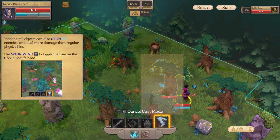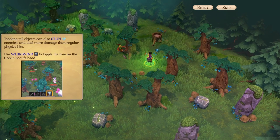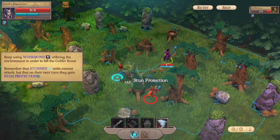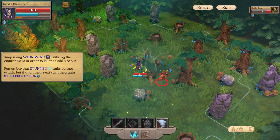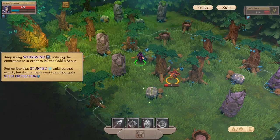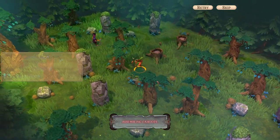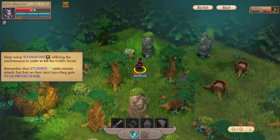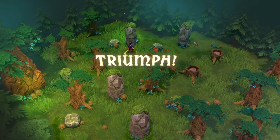Do I have to stand here? Cancel. Stand here — now can you push? Okay game. Oh, he didn't even die. Should I do it again? I genuinely have to stand one away. Oh no, I don't have enough. Can I just attack? Whatever, just run. Okay so stand there, push the tree over. Victory!